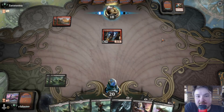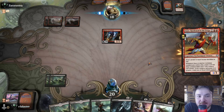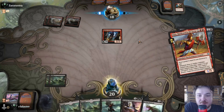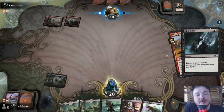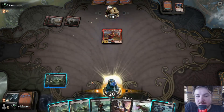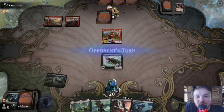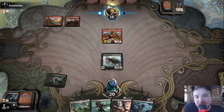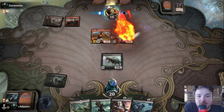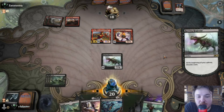Jokes on you — I'm not gonna let it attack too much. An Annex is coming — but before that we'll eliminate the Robber of the Rich. An Annex is not a good threat now. This is a big threat though. I'm not sure how to deal with this for a mono red. I'll discard the Gutterbones.